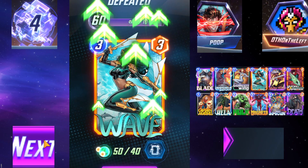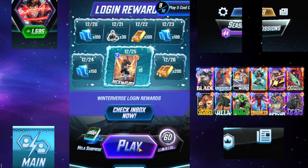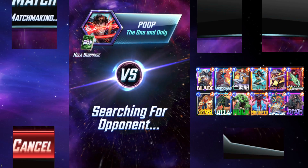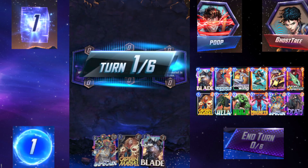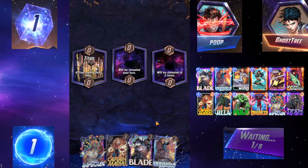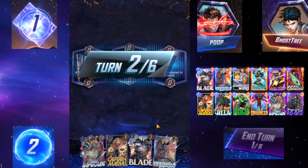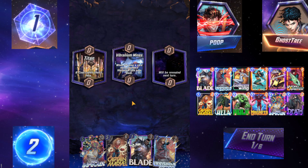Pretty sure. An extra six power — what do I have? Squirrel and Wave: 4 plus 12 is 16. That actually does beat it. Shit. Should have played Death, should have assumed he wasn't playing Shang-Chi. After knowing that he was a Thanos deck — ooh, Titan with Infinaut. Plays nothing turn 4? This probably doesn't play anything turn 4. That's kind of interesting.